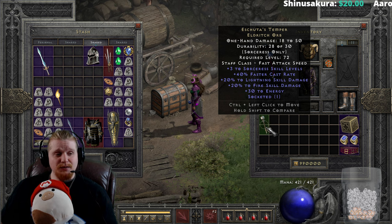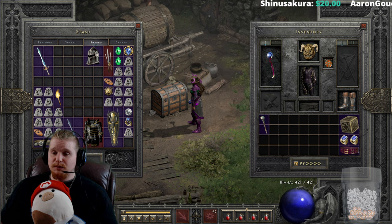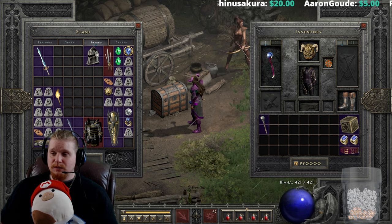Eschuta's Temper can also be socketed, and you could put something in there like an all-resistance jewel, which could be interesting.